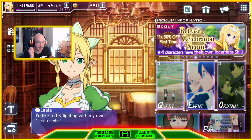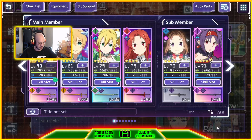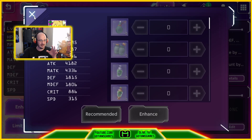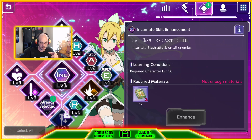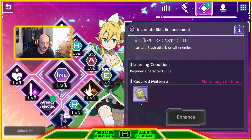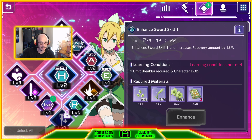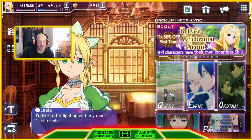Today we're going to talk about where the best place to farm those pesky books are. Those books, if you guys are unaware, you use them in order to activate your character's abilities and skills. So if I click on this one, for example, I need six wind element books or sacred arts manuals in order to increase her incarnate level. These books are pesky because you need a lot of them — in some cases 10, 16, 15 — like this one right here, you need 15.